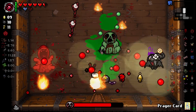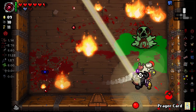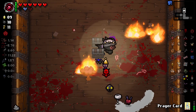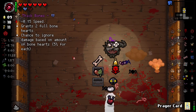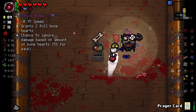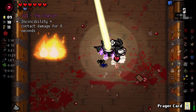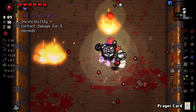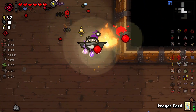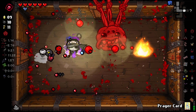So in a situation like this — grants two full burn hearts, chance to ignore damage based on amount of burn hearts. Okay, that's not that good. Let's do that — we get a bunch of Wisps, we don't know what any of them do. We got proptosis in one of them I think. Yeah, we got proptosis — we got a modded item as well. It's kind of hard to see what we got there. The proptosis is pretty good. The eye of the occult plus revelation's also really wacky — look at it go. Ha, that's great.